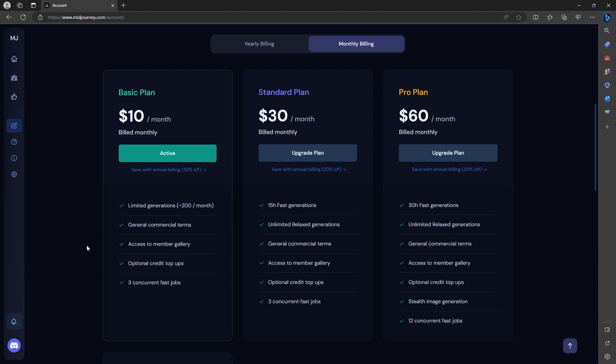I'll get straight to the point. Stealth Mode is available to Pro and Mega plans, but we know that $60 a month is a bit pricey to some. But if you are planning to make money out of the generated images, it's worth paying extra bucks for Stealth Mode so others won't be able to access or download your images. To be honest, I'm already okay with unlimited relaxed generations because there are times that they just take the same amount of time to finish generating images.